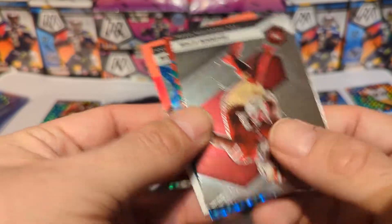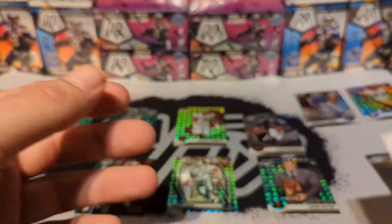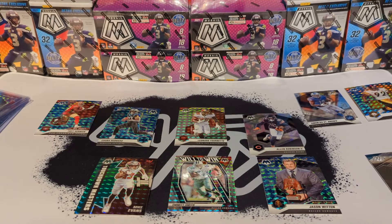And nothing special — Brandon Aiyuk, Kurt Warner, Miles Gaskin, and JC Horn. Alright, well it was fun. First box was much better, but you can't have bangers come out of all of them. We got two Trevor Lawrence's out of that first box, that was pretty nice.